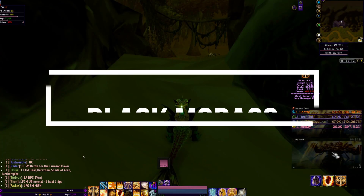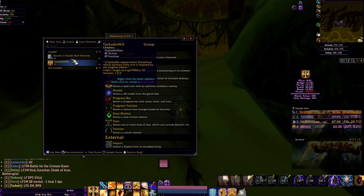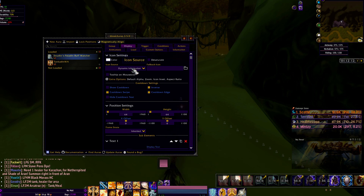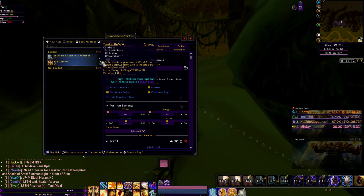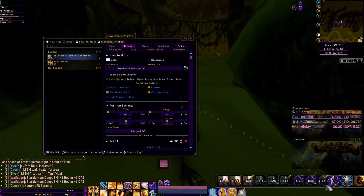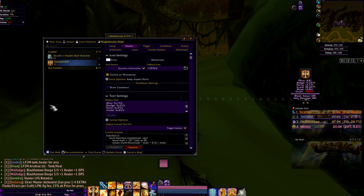Hey, it's Mincy and today we're going over the Black Morass paladin farm. These are just some weak auras that I use. You make about 180 to 220k XP per hour from 68 to 70, and it can also be a 220 gold per hour farm.